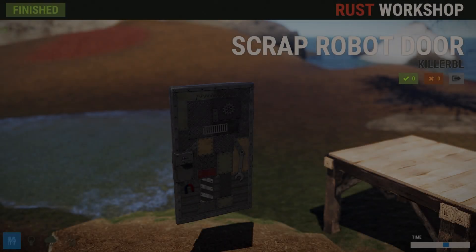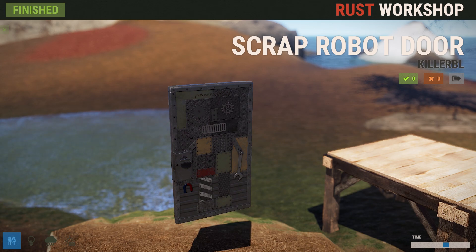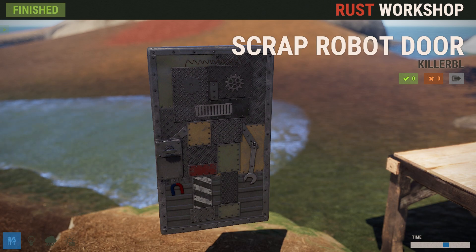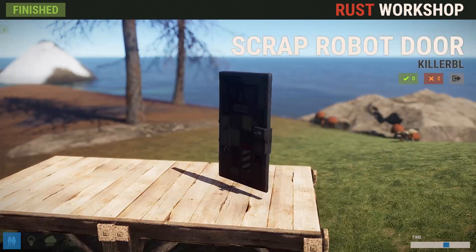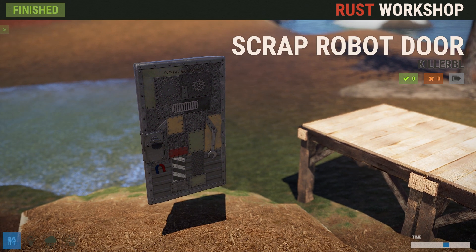This next door definitely falls on the weird and silly side. It's the Scrap Robot door by Killer BL, and it's got a little scrap robot made on it. The color scheme's a little bit ugly I think, but all together it's a goofy little door if you're looking for something kind of silly. I always like the silly skins in Rust.